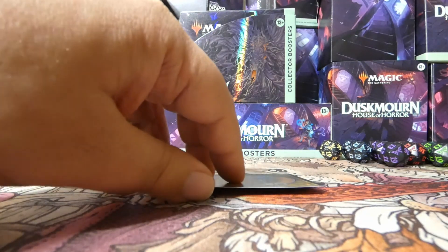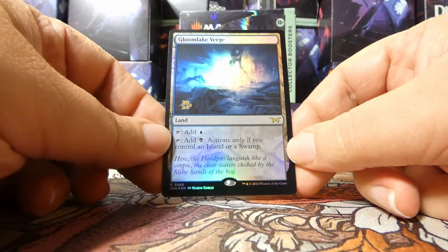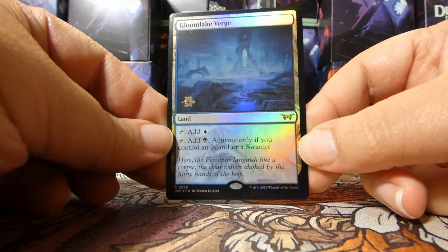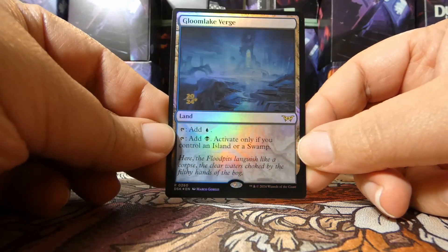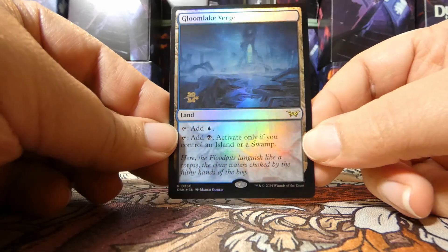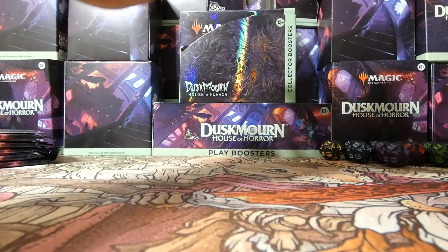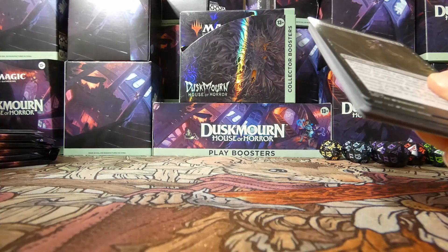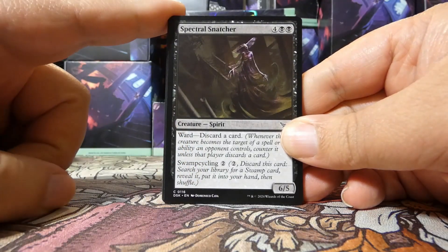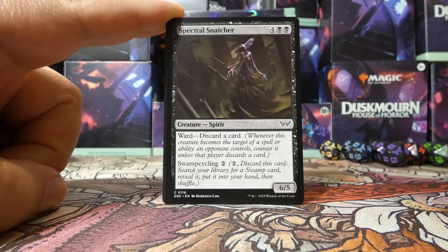Our promo could be any rare or mythic in the set. This is our promo foil rare: Gloom Lake Verge. It's a blue-black land — taps for regular blue whenever you want, and can tap for black as long as you control an island or a swamp. That is a gorgeous foil. I usually say I don't love opening rare lands in pre-release kits because rares and mythics in sealed help you determine what you want to be playing, and lands don't help with that — they just pay you off if you happen to be in those colors.